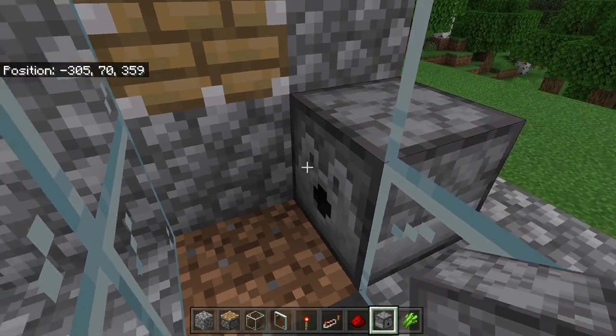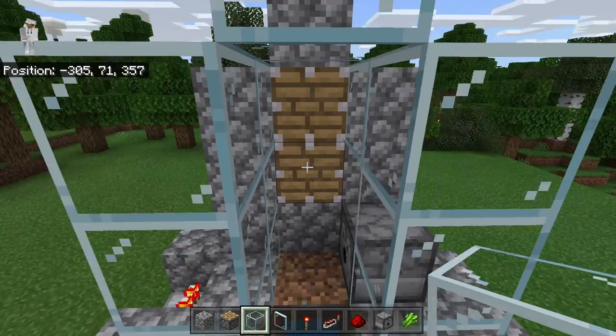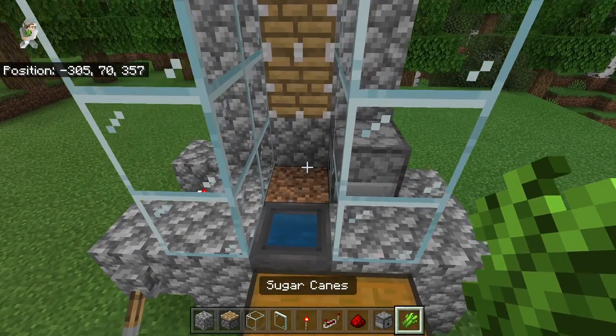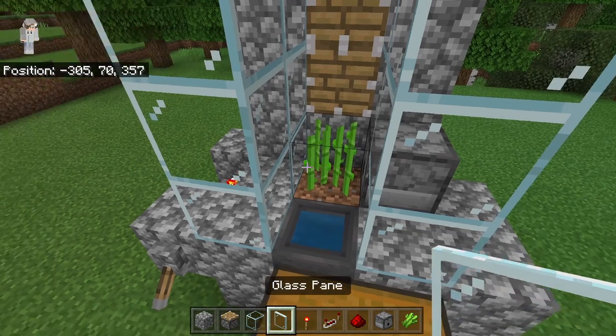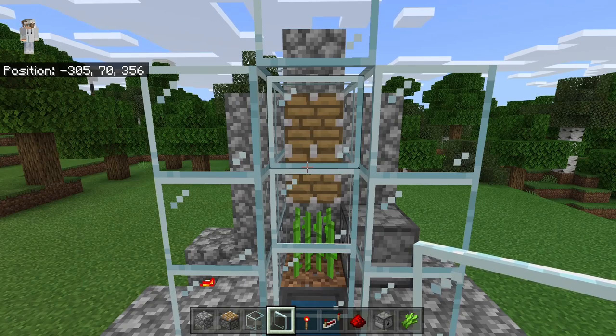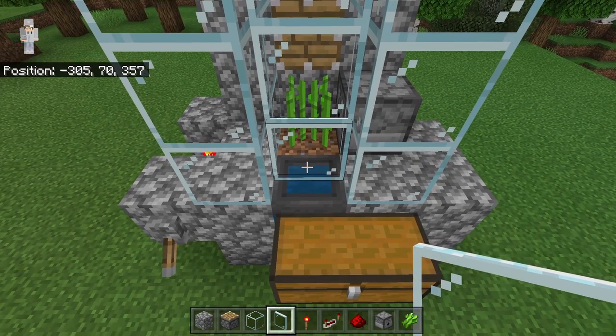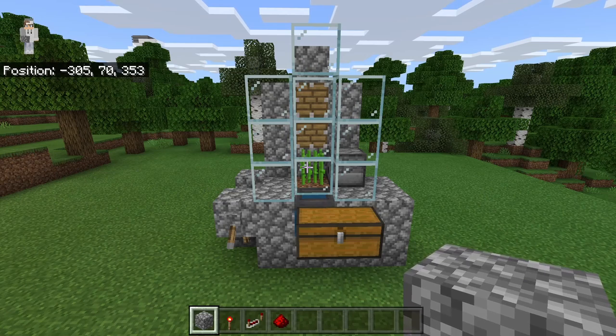Make sure the dispenser is facing this way. Once you've placed the dispenser, place a glass block over here. The next step is to plant a sugarcane on top of the dirt block, then place three glass panes over here. Those glass panes will prevent sugarcane from getting shot out of the front of the farm while also allowing the hopper to collect all the sugarcane.